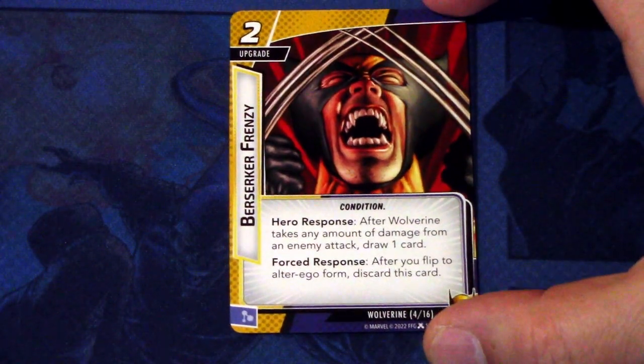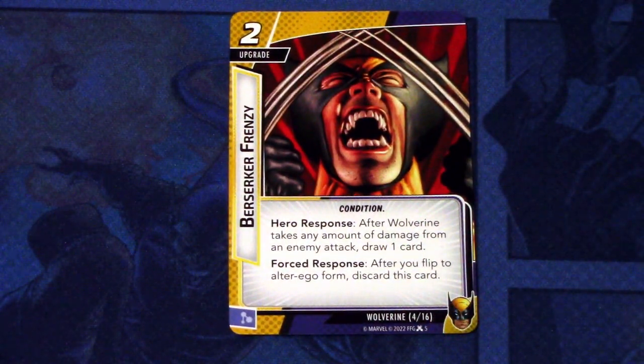Next, we have Berserker Principle. It is a two cost upgrade, condition. Hero response: after Wolverine takes any amount of damage from an enemy attack, draw one card. Pause response: after you flip to alter ego, discard this card. And this can be committed as a mental resource. This should stay in play quite a while, because Wolverine probably won't be heading into alter ego that much.